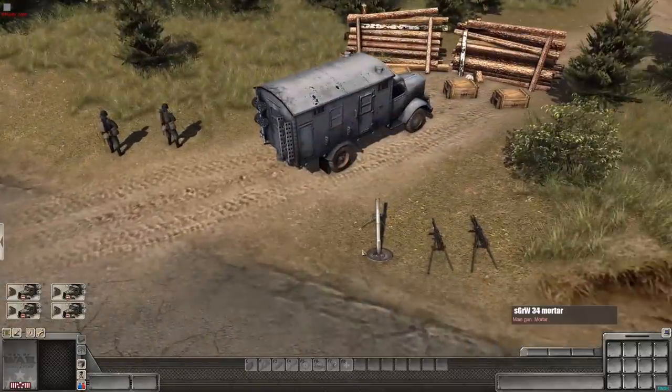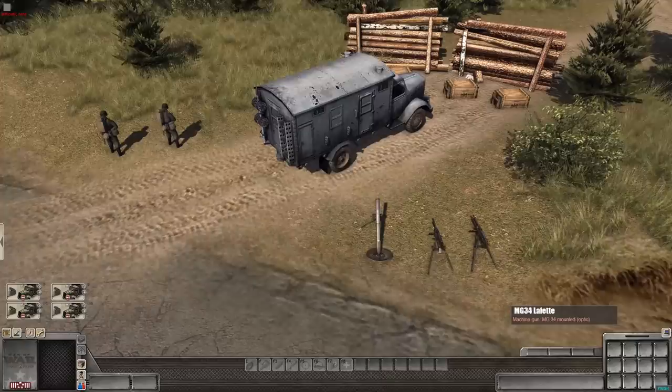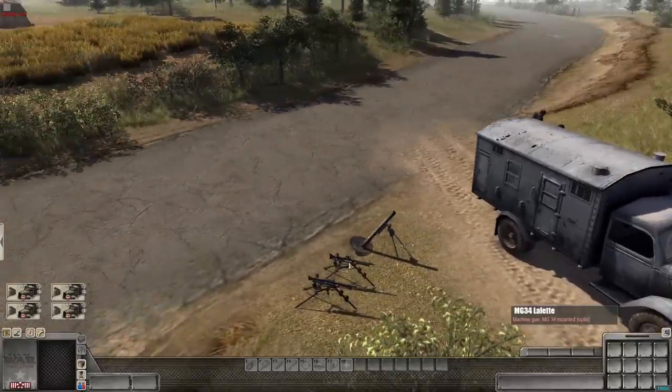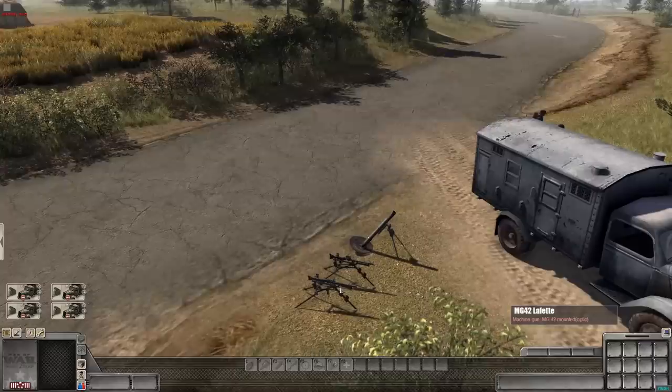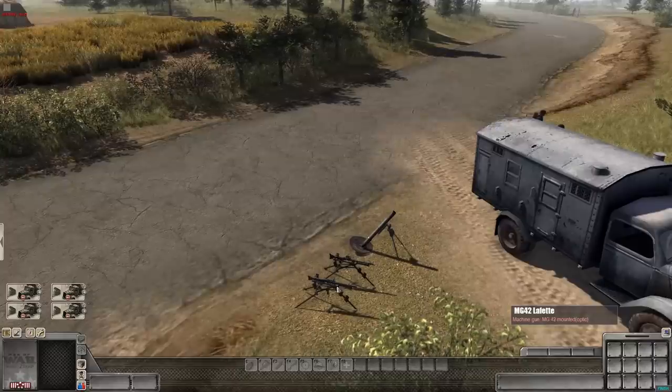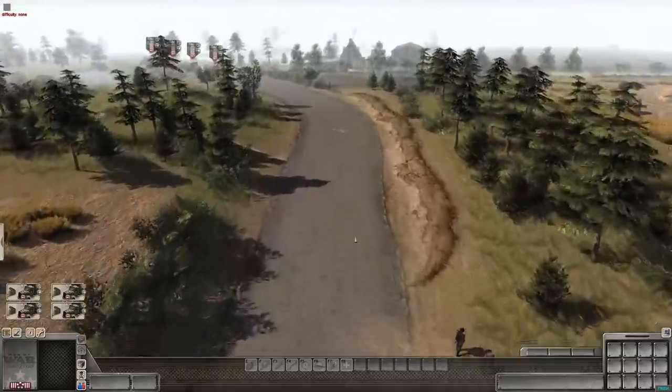We're going to be defending with a mortar and we're going to look at the differences between the MG 34 and 42. If you're unfamiliar, the MG 34 is an earlier model of a German machine gun and the MG 42 is a faster-firing model of similar design. Let's get our troops to the front line.